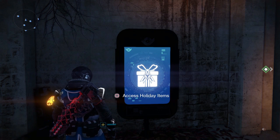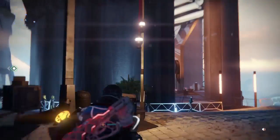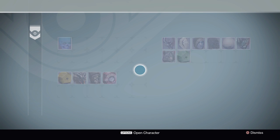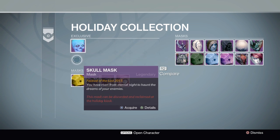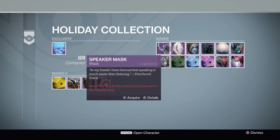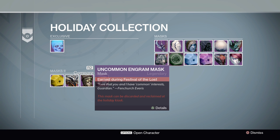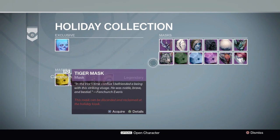Another change in the tower is a kiosk down by the Speaker — the holiday items kiosk. If you go into it, it shows the masks from Festival of the Lost Year 2, which was an event during last year's Halloween season. There are exclusive Year 2 masks in the mask section, and all these masks are now able to be dismantled out of your vault, saving you a lot of space.